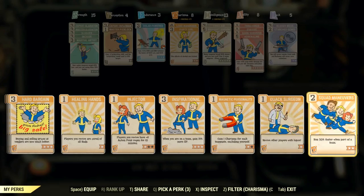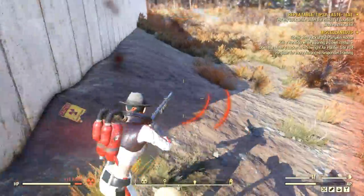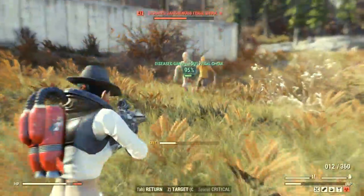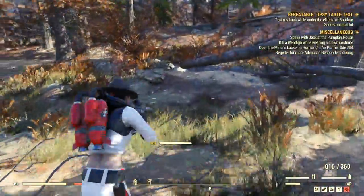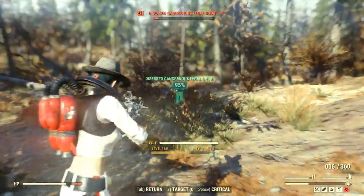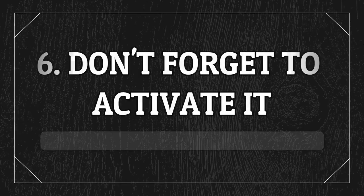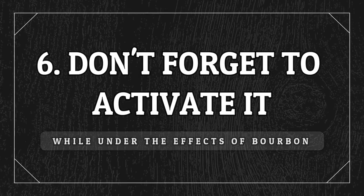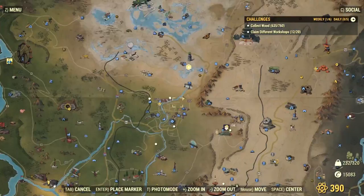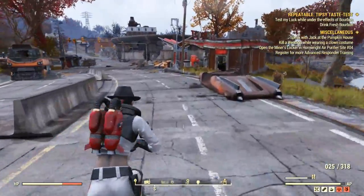Now it's time to head to a location with plenty of enemies and equip your Party Girl or Party Boy perk to triple the effects of alcohol, if you have it. If not, that's fine - it just means you need to be faster or craft more drinks. For the luck challenge, you want to fill up your crit bar by hitting enemies in VATS mode. When your crit bar is full, you need to manually activate it. I went to Morgantown because there are even more enemies there and they are very easy to kill.